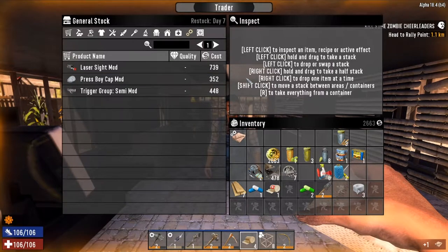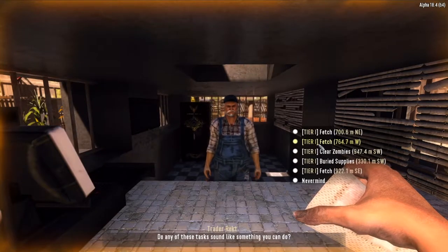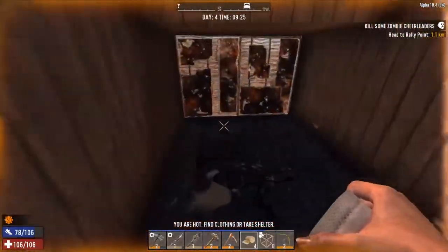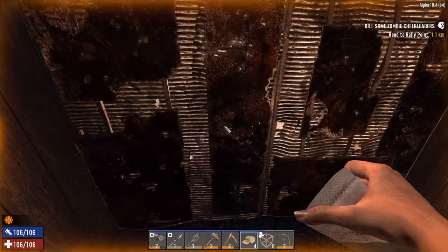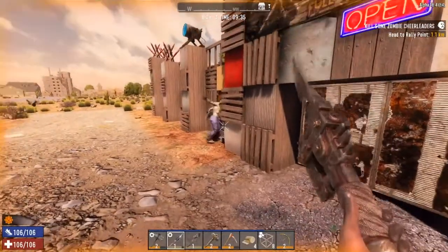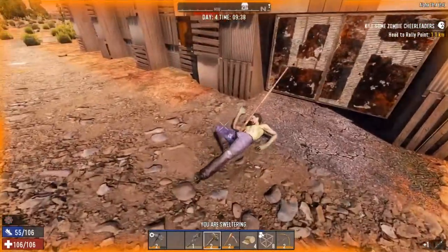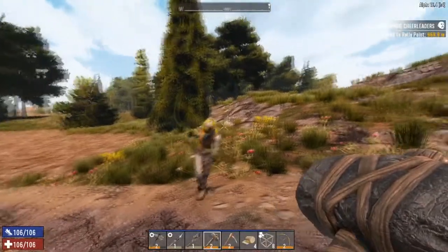We'll buy a cooling mod because we seem to be overheating a lot in this area. Let's pick this fetch quest - we're going to be heading up that way anyway to do the cheerleader one. Let's put this mod on. It's not helping at all, still overheating. Let's finish this guy off because he's harassing the trader. Even the trader is a bit ignorant so - should have left him really.